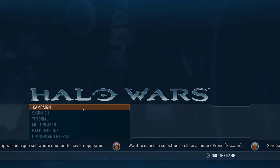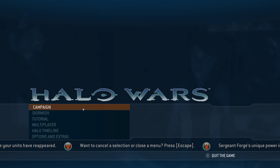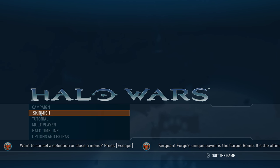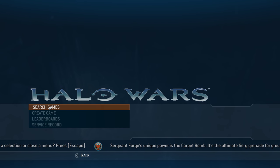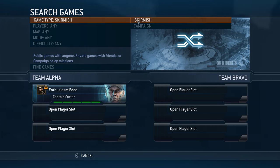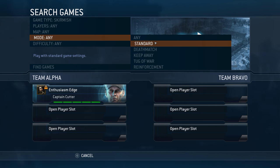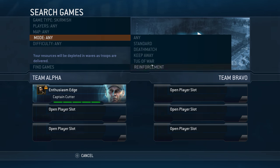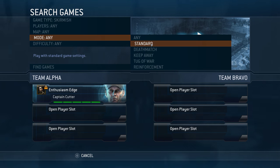Skirmish is just against AI, obviously. Multiplayer — let's see. Search games. Game type: you've got skirmish, campaign, players. Here's the mode: Standard, Deathmatch, Keep Away — that's grab the flag — Tug of War, Reinforcement. So it has a decent amount of multiplayer options. I typically just played deathmatch back in the day.